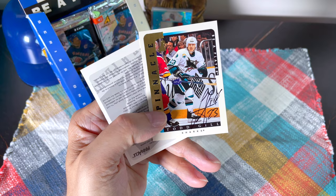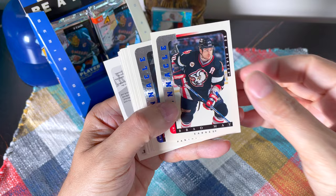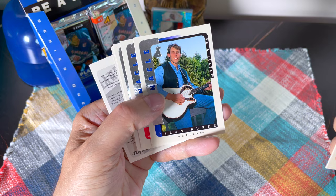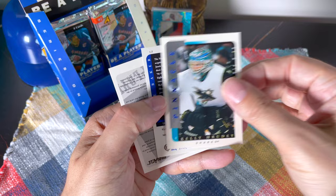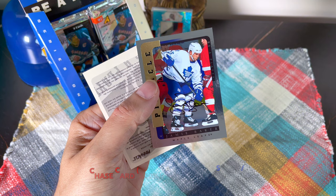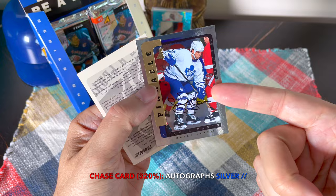And here in fact would be the Todd Gill auto, which is wonderful — he also was a one-time Leaf. This is just crazy. Continuing on: we got Brad May, Tom Fitzgerald, Eric Desjardins — man, he was great with the Habs. Look at Sean Burke — how about a Sean Burke auto with the guitar? Mark Bureau. And there's Kelly Hrudey — that's the auto I really want to hit.